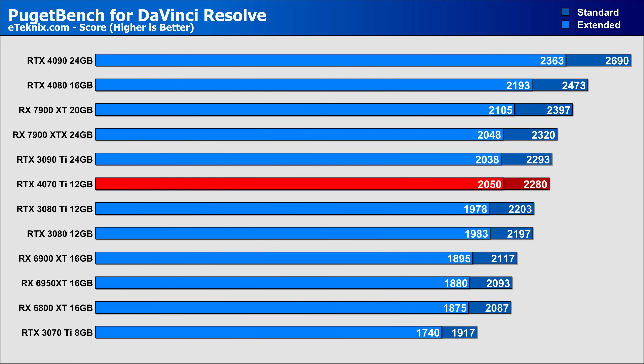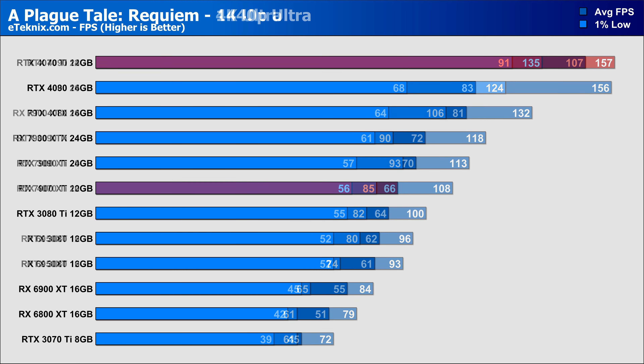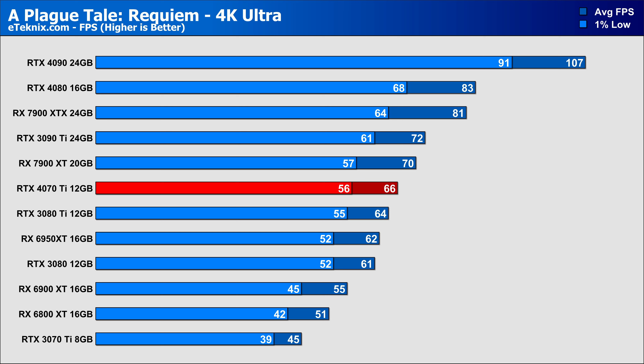In a productivity-focused benchmark, the 4070 Ti sits in the middle of our stack with performance rivaling the 3090 Ti. Moving on to games, in A Plague Tale: Requiem we see our first instance of CPU bottleneck on the RTX 4080 and 4090. At 4K things align better, with the 4070 Ti sitting in the middle of our stack — an uplift of around 46% from its predecessor, just ahead of the 3080 Ti, though just behind the RX 7900 XT which is now $100 more expensive.